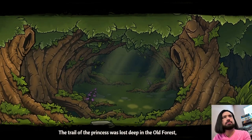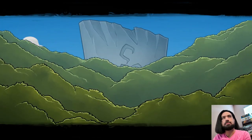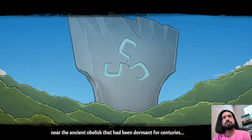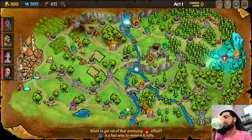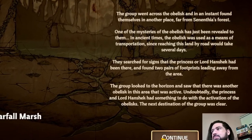As you reach the forest at the edge of the kingdom, you find the obelisk — a long-since dormant magical stone that has been activated, the source of the corruption. As you touch the obelisk, your adventuring party is teleported to faraway lands where you will find clues to the kidnappers' locations and motivations.